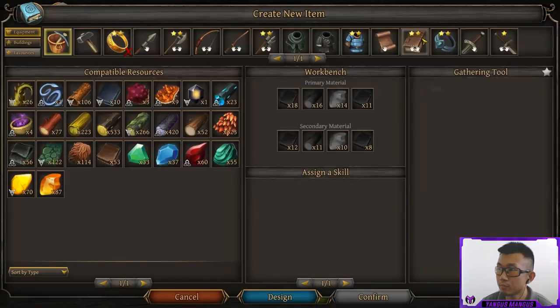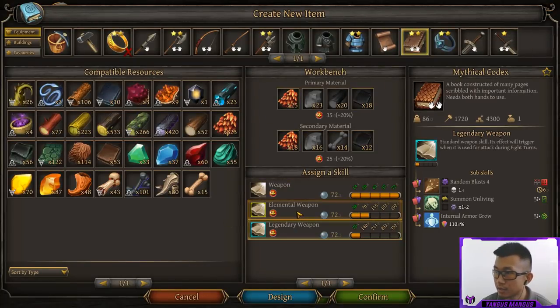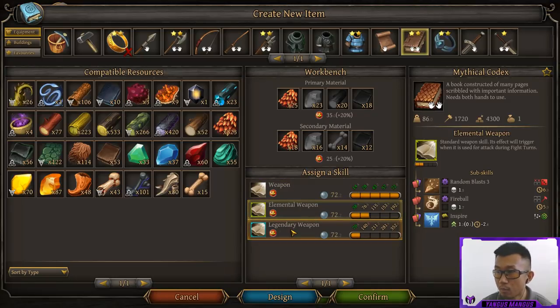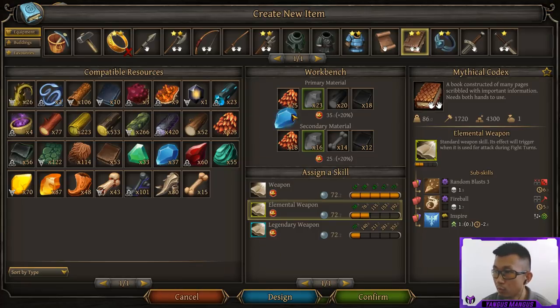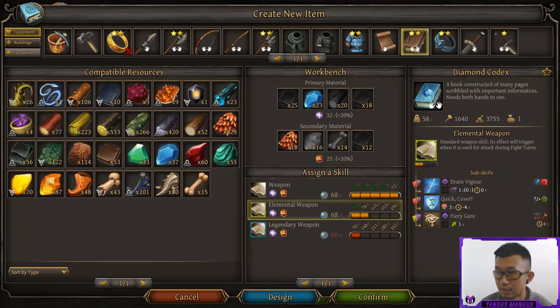Let's take a look at codexes. Elemental and legendary versions give you a completely different set of spells — it's not just taking on additional properties. If you change the essence type, for example putting gems in the primary slot, you get a whole new set of spells. For codexes, you only need to worry about the top essence, not the top two.